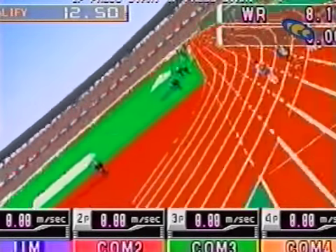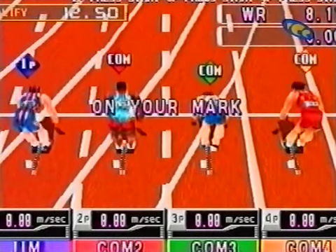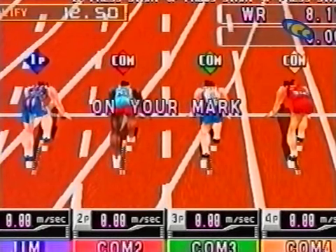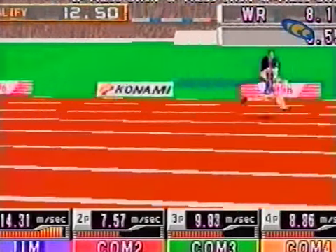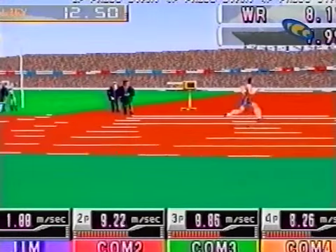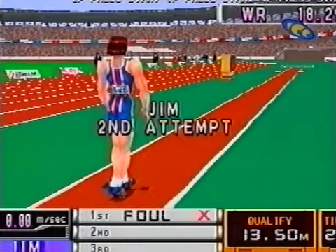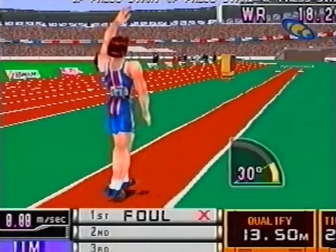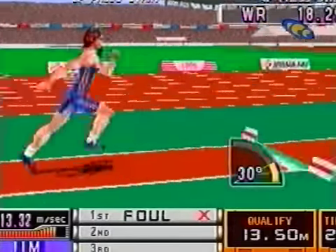You can choose any event, but you must make a minimum score in each one. So to qualify in the 100-metre sprint, you have to run it in 12.5 seconds or less. The faster you are, the more points you'll get. You do get a second go at everything, and it's your best score that's taken into account. You can replay your finest moments and even create your own camera angles to see things from a different point of view.